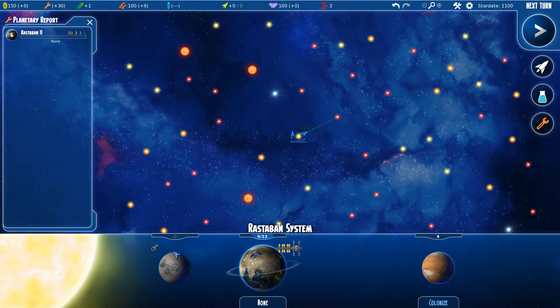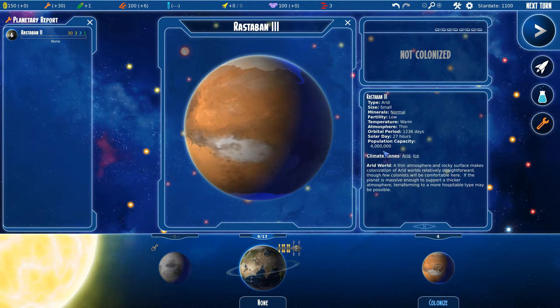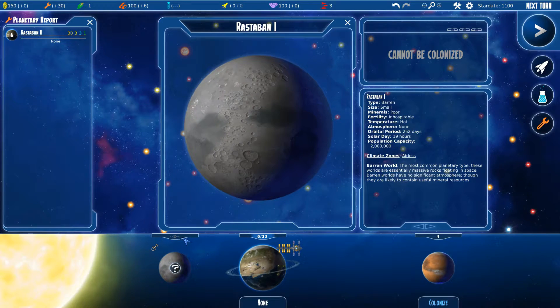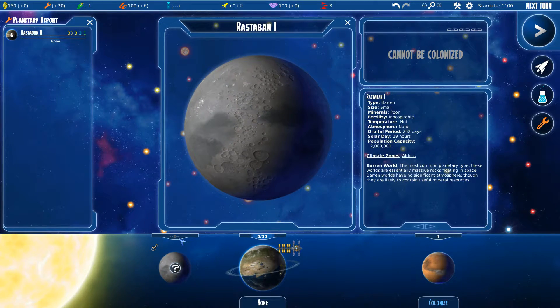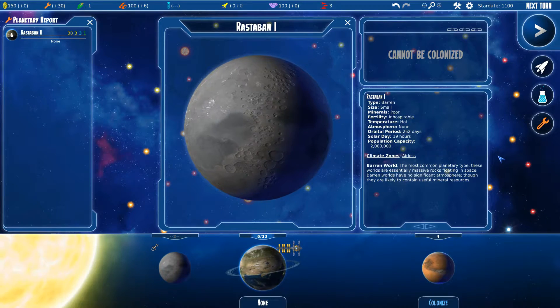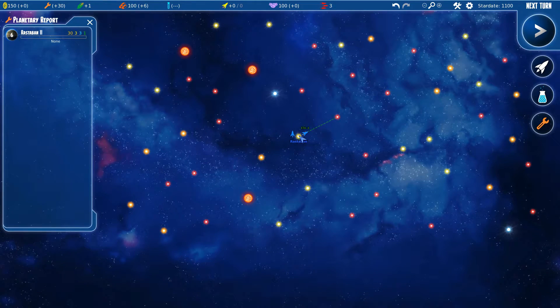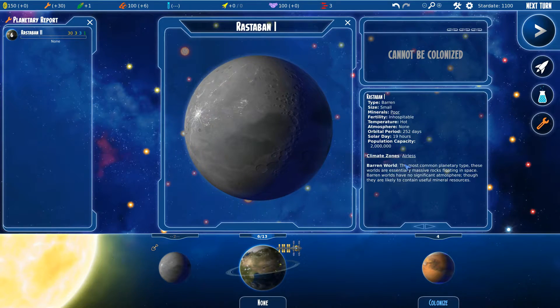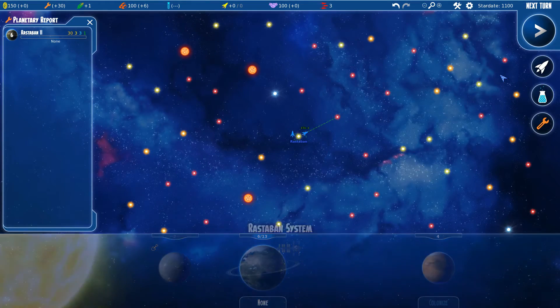We have three planets in this system. This icon shows that it's mineral poor. I have a space station on this one, and this probably means I can have four colonists on the planet. This planet has a rating of 2, and it says 'airless,' so most likely you're going to have a way to terraform planets later on.